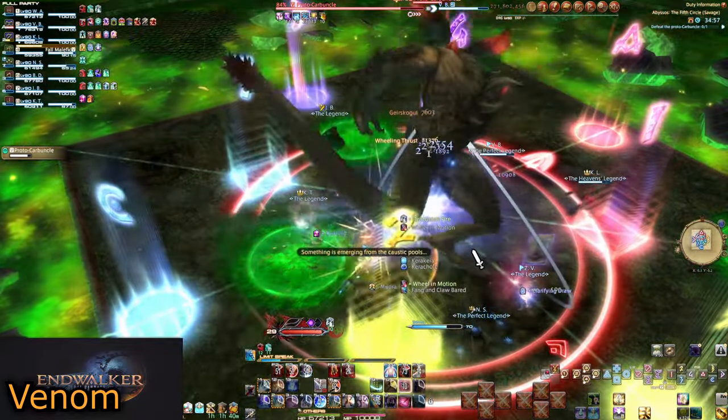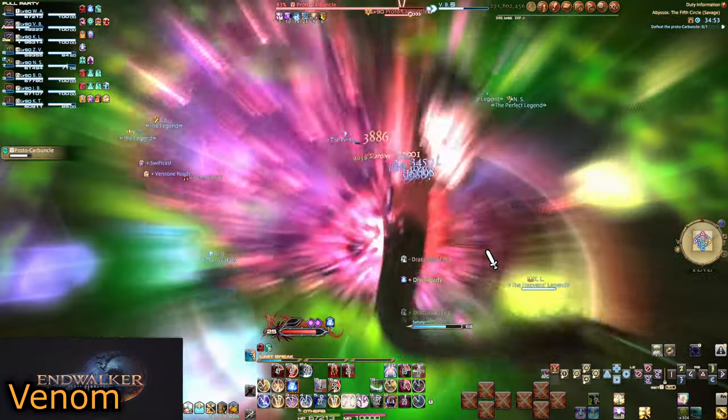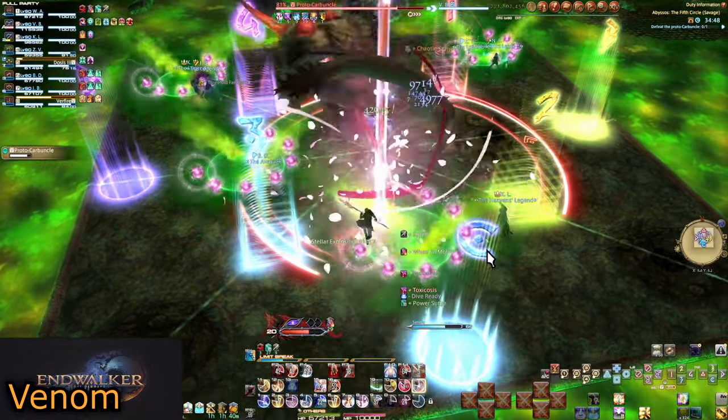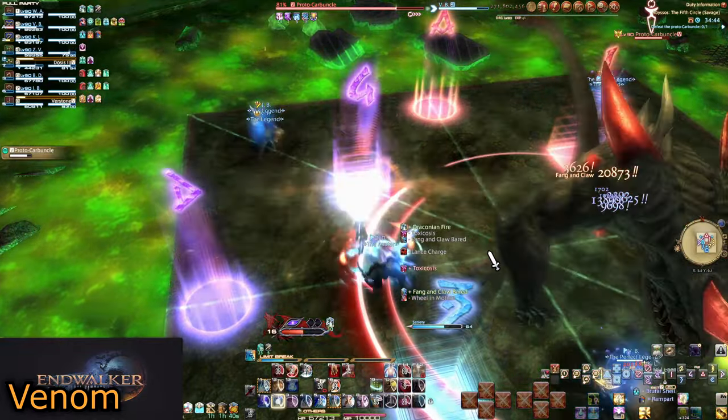The final rub is that it is random. To solve this, we split into four pairs: tanks, melee, ranged, and healers. If you only have one melee, choose who is a budget melee. Tanks and melee will take puddles in the middle, with healers and ranged taking the outer puddles.